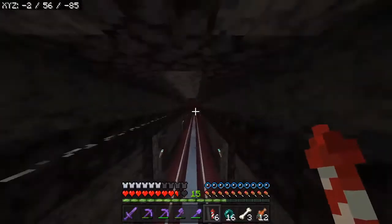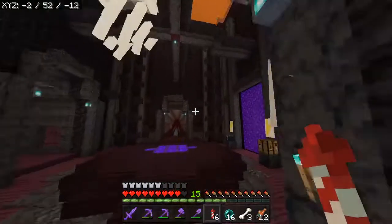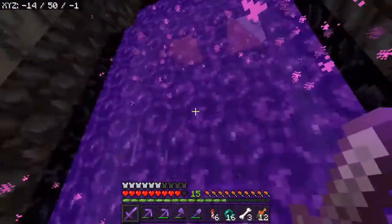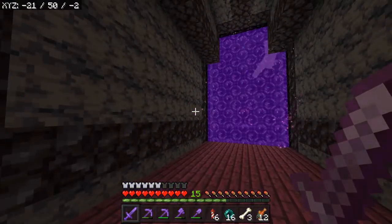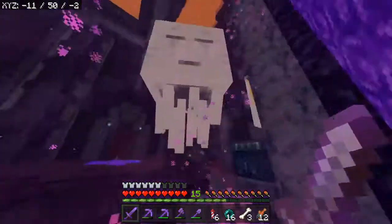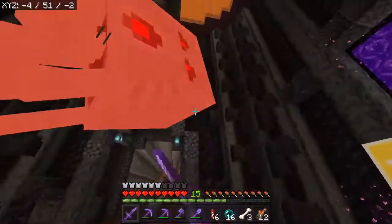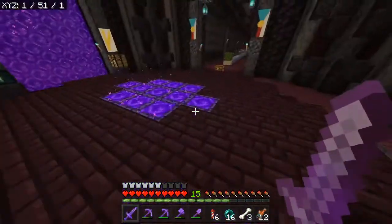If we fly down here, I've got string on the top — that's to deter ghasts from spawning. There's a ghast here. If he comes down, I might be able to hit him. Got him! Look at that — he didn't even get to fight. Not even a fighting chance.